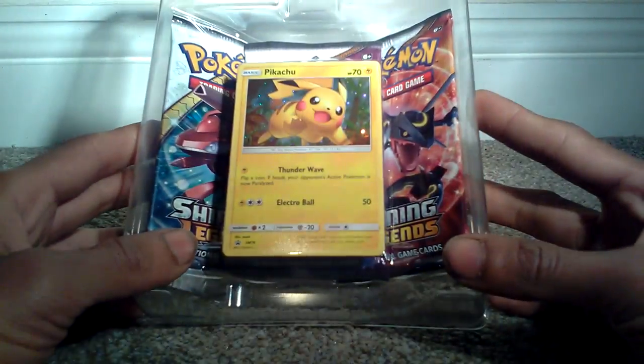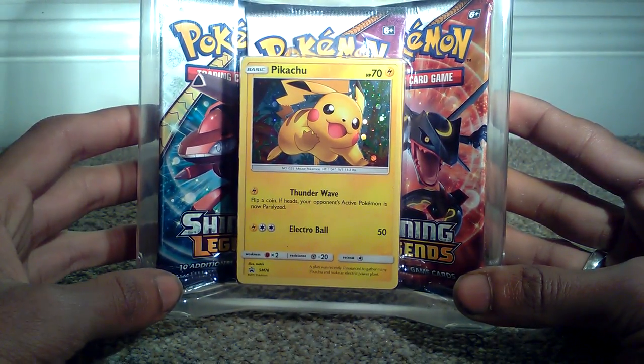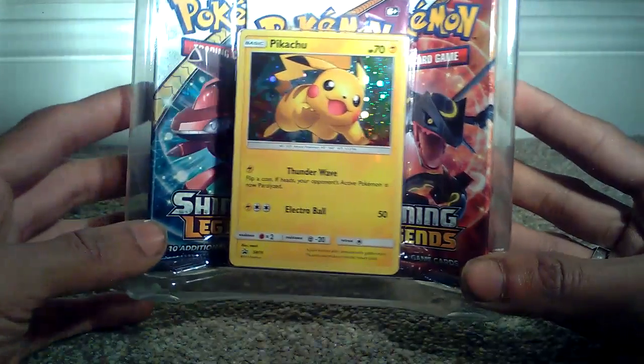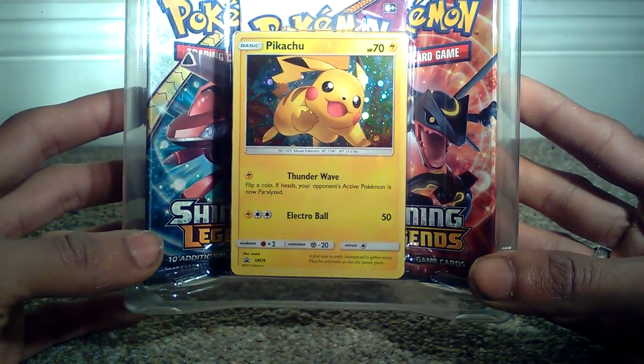Let's just get this one open as quickly as we can. I'm just destroying this box - I'm really sorry to the people who make these, I've just destroyed your hard work. So once we take this out, as you can see, 70 health points, basic form Pikachu. Electric type, it's a reverse holo. Nice effect to it - looks like it's leaping out of the card.